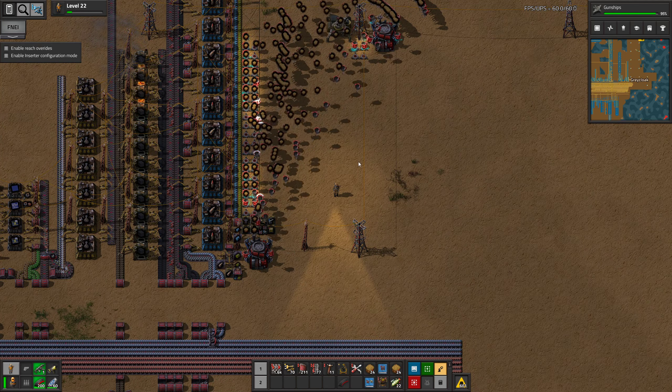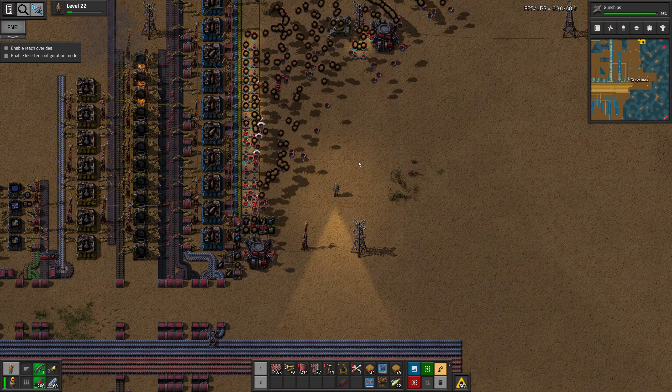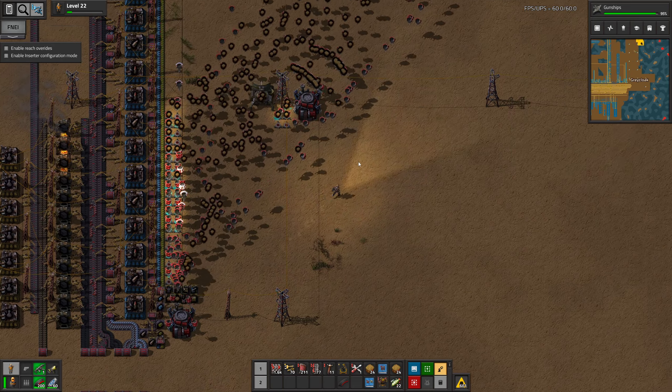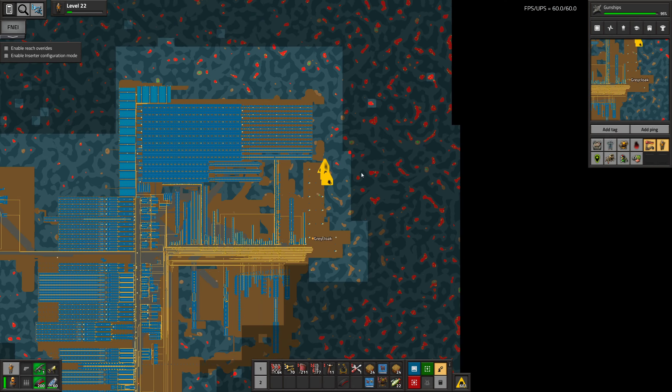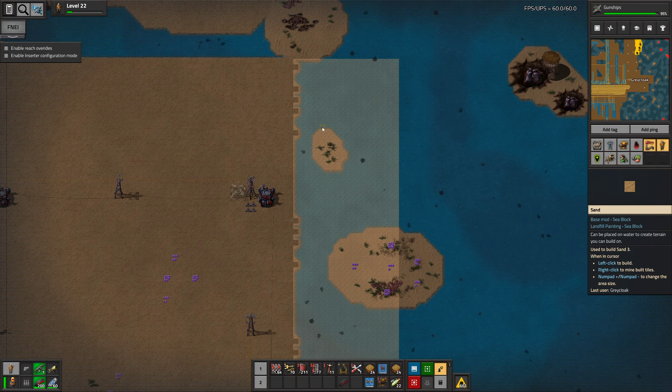Hello everyone, I'm Greycloak, thank you for joining me, and welcome back to episode 192 of Factorio with the Z-Block Mart, where our robots just keep expanding our area as I was hoping they would.